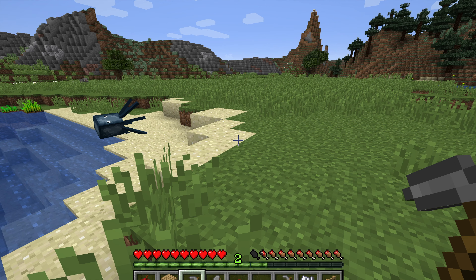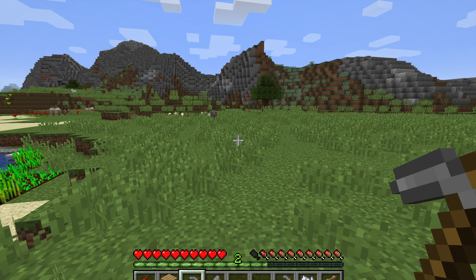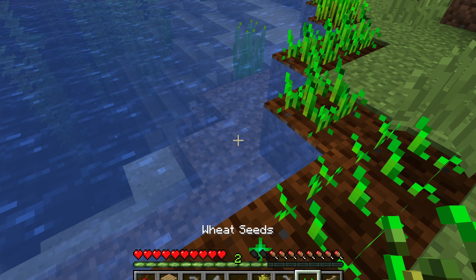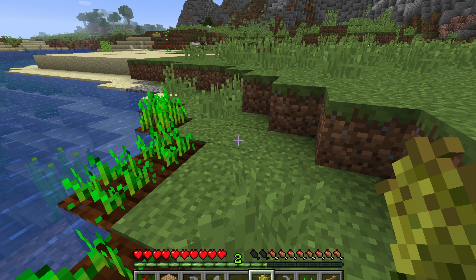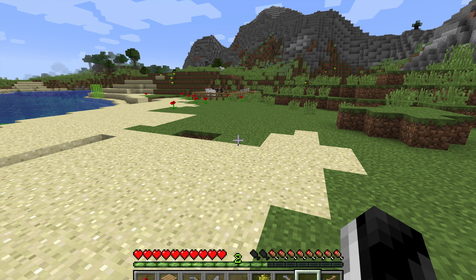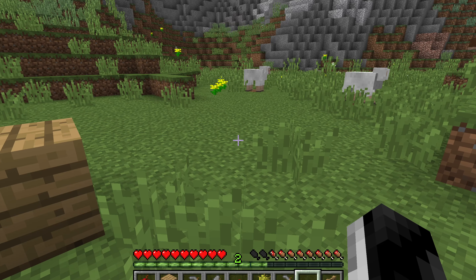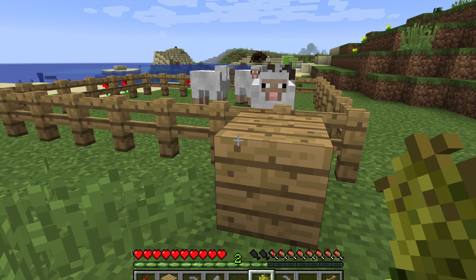The most important thing to do right now is actually find some iron. I just quickly helped this little bit of wheat grow so I can lure a few more sheep into the pen, because we need to start being able to breed our little sheep. The baby's grown into an adult already, so I'll quickly try and get some of these sheep over here to join us in the pen.